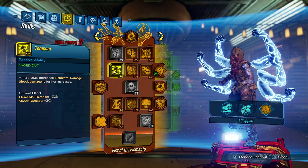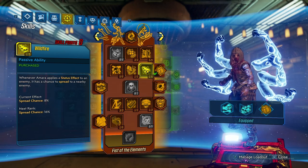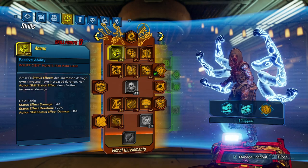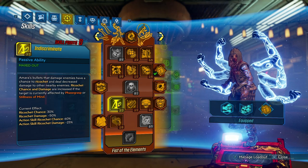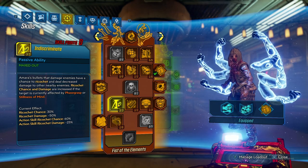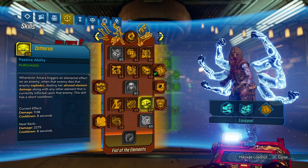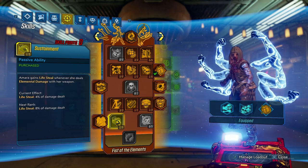We have five points into Tempest for bonus elemental damage and bonus shock damage. We now have one point into Illuminated Fist and one point into Wildfire — mainly just to get down the tree. You could put those two points into Anima instead, but Illuminated Fist and Wildfire are a better choice. Moving down to Indiscriminate — this is our mobbing-based skill, doing insane amounts of damage to get through everything as fast as Ties the Bond could. We also take Deep Well for the bonus magazine size, one point in Catharsis so Mayhem scaling can take out large mobs with big explosions, and one point into Sustainment just to keep us alive.